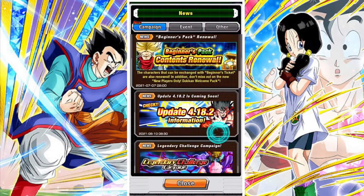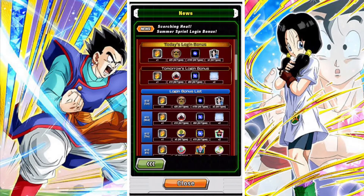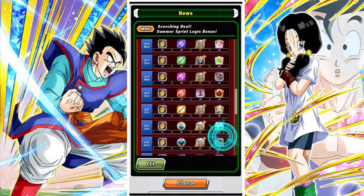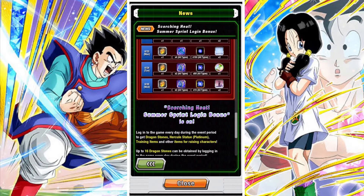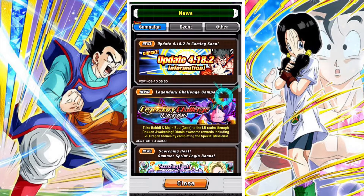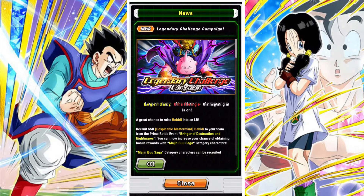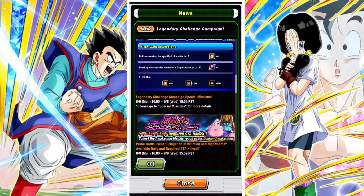The next thing to look at is the Login Bonuses. They are pretty simple this time — nothing like the anniversary — just 1 Dragonstone per day, plus a couple orbs and a couple bits of Zenny. You will get in total something like 16 stones from this, and the login bonus ends on the 25th of August, which means we can expect the Worldwide Celebration to be roughly around the end of August or beginning of September.